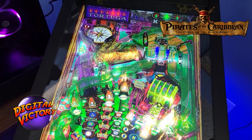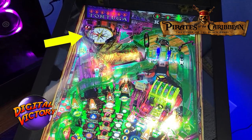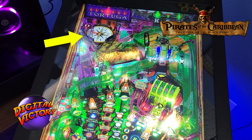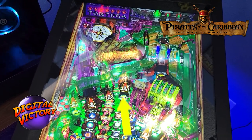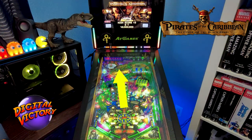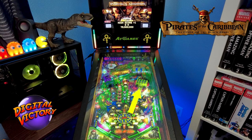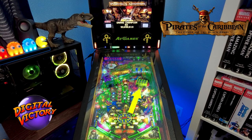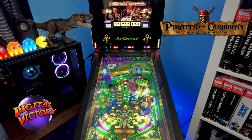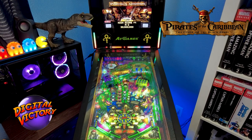You've got the Tortuga and Port Royal — it's a compass that spins around and catches the ball. You have the ship in the middle, which you've got to blow up to sink, kind of similar to Medieval Madness. And then you've got the treasure chest, which you can open up and there's a beating heart inside, like the second movie. You can get multi-balls through each of those different toys.